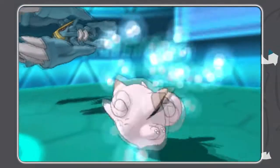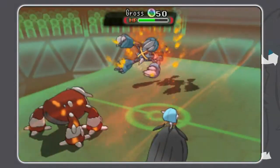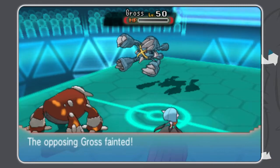My Heat Wave is going to be single target and is not going to be reduced by Friend Guard. So I could have gone for the Earth Power, I guess — I wasn't thinking very well. But yeah.